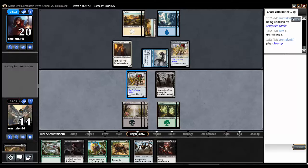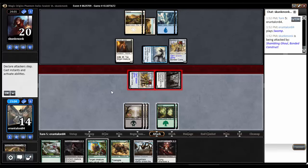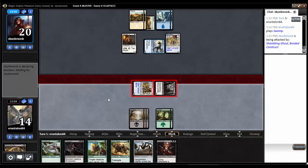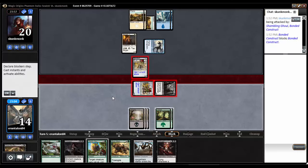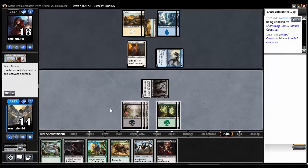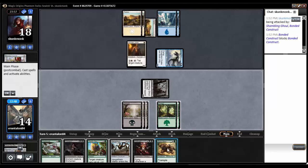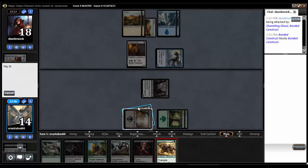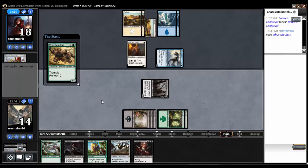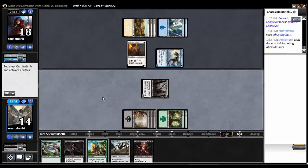Maybe he'll tap something — nope, no tap. I'll get in for four. I'm just going to trade Constructs. I mean, I guess I'm okay with the Maulers getting Bone to Ash'd. Yeah, let's do that. Bone to Ash me. There we go — I knew he had it. There was no chance he didn't have that.